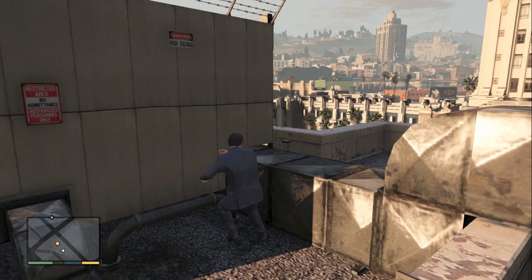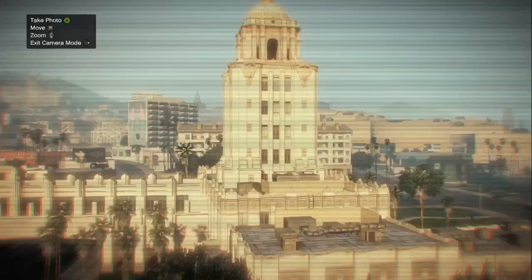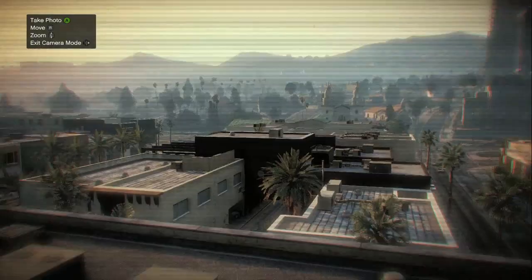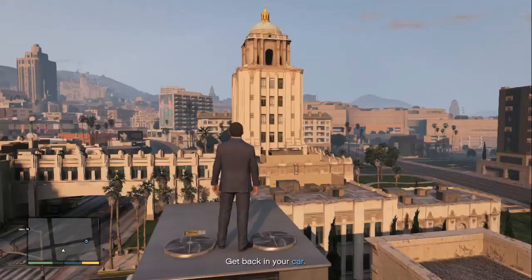Welcome back to episode 9 of GTA 5. When we left off, we're trying to get to this vantage point to case out this jewelry store we're going to rob. We need to know where those vents come out — it's like a big box on the roof. That's the shot — you've covered the vents on the roof. Okay, that'll do. Come back to me before someone spots you up there.